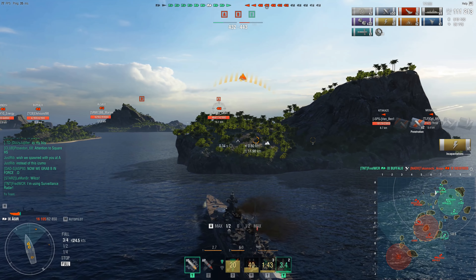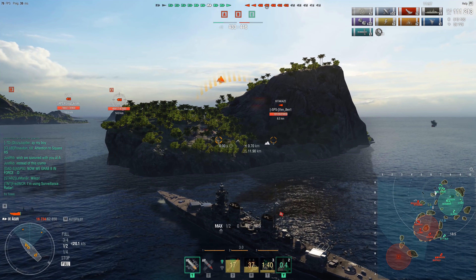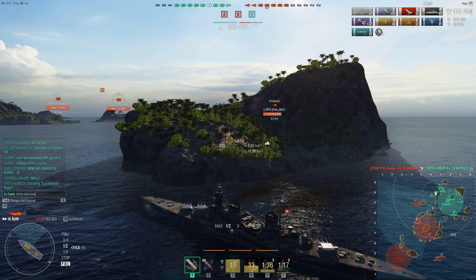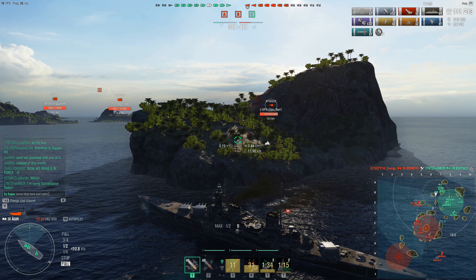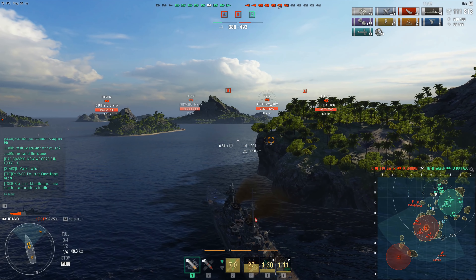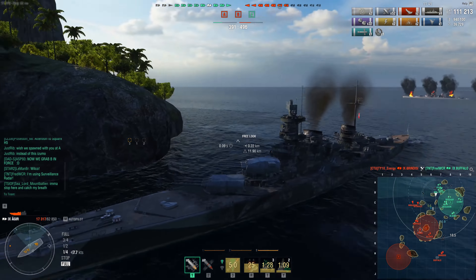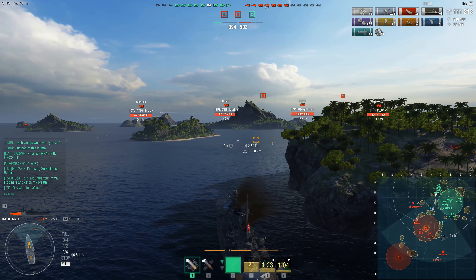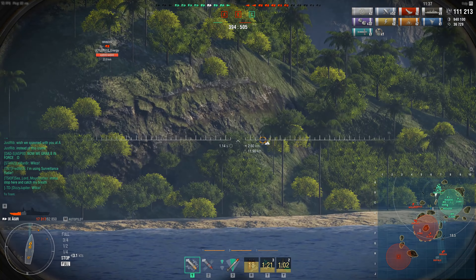The torpedo tubes on the Siegfried are in the hull; on the Agir they are on the deck, and the Agir has slightly better torpedo angles as well. The Agir also has one more secondary turret per side than the Siegfried. I guess they felt that if the Siegfried had those extra 128 millimeter guns it would have been too powerful given the secondary range.